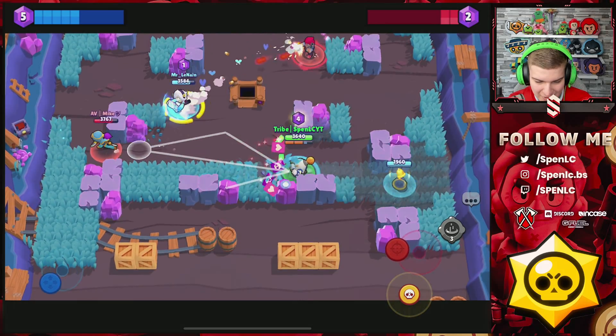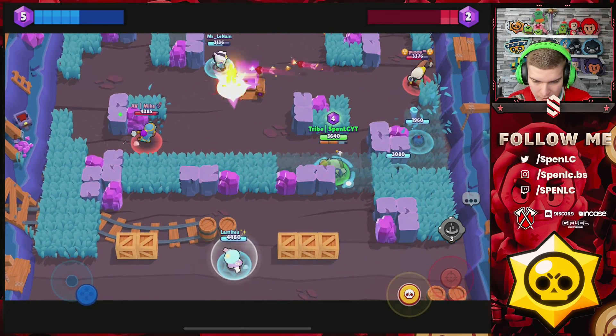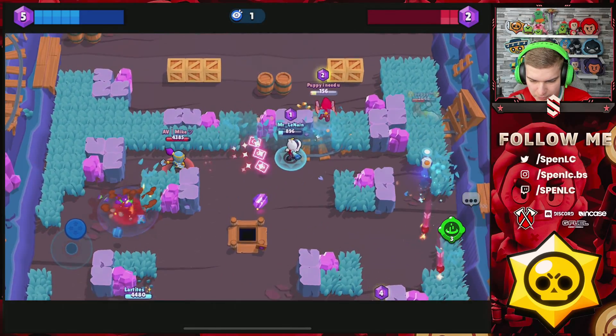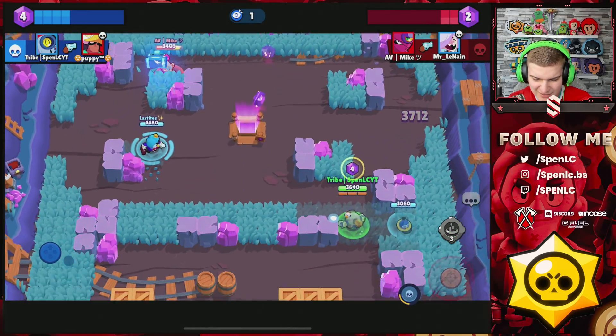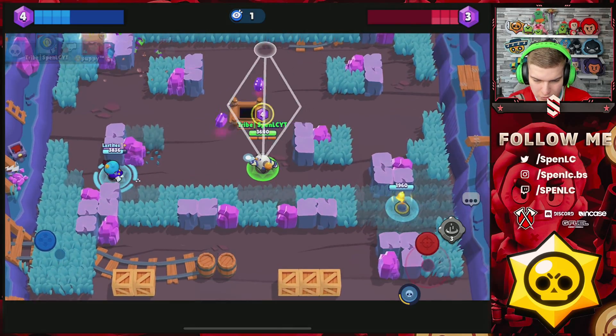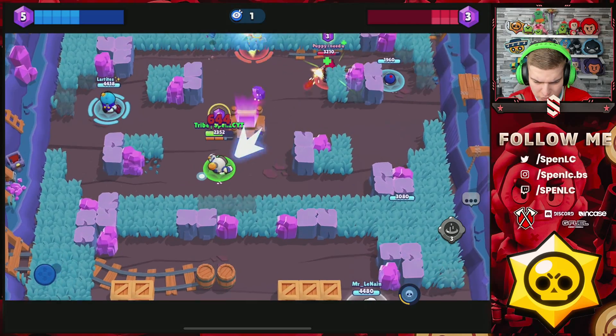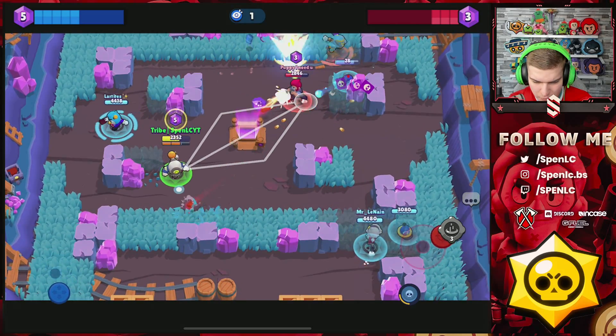Looks like they're actually sending Colt mid, which is a bit insane. They've got a non-max Tara so shouldn't have too many worries there. Bow's going lane — definitely a weird choice. I'm just going to chase this Bow into spawn and finish off the kill. It's an easy kill at 2.6k damage. Non-max Tara shouldn't be too hard, though she's somehow got her super already — I think we've fed her a bit too much.